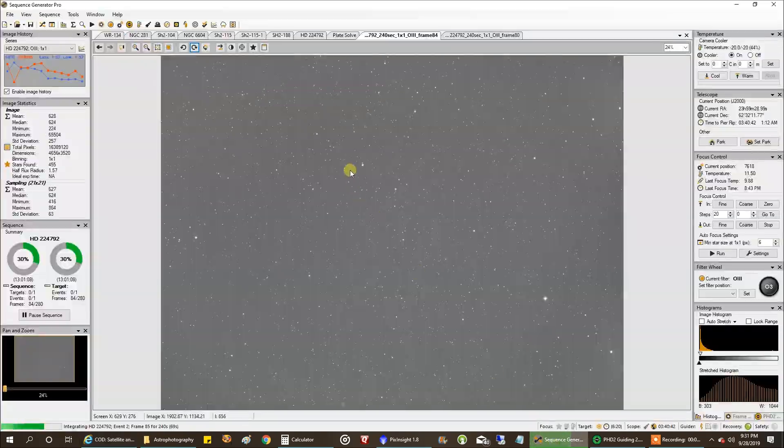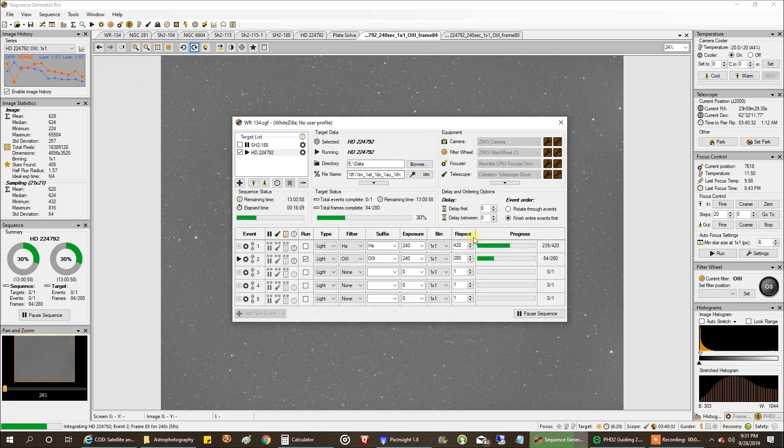This object is super faint, and I did not expect to see anything in oxygen in a single sub, so that doesn't surprise me. I'm doing four-minute exposures. I did a unity gain on HA, and I'm doing gain 75, offset 15 for oxygen, which is what I'm capturing right now.